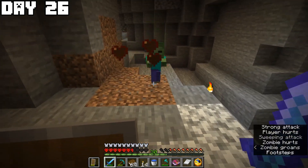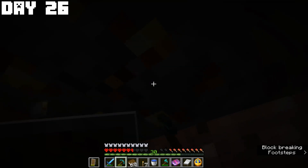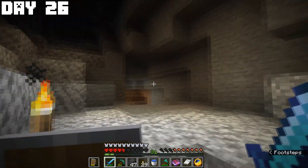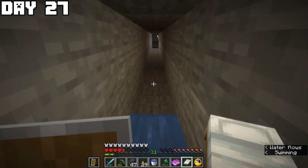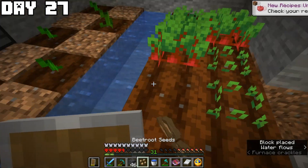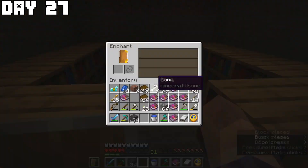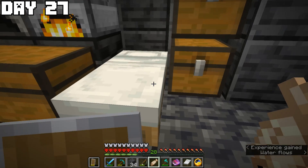Since I didn't have enough eyes of ender to fully fill the end portal and wasn't prepared yet, I traveled all the way back to my bunker on day twenty-six — which took the entire day. On day twenty-seven I finally made it back. I carved out an area for an enchanting room, placed all the bookshelves and the enchanting table, enchanted some items at level 30, and fished some more. The next day I hollowed out a new storage room filled with grimstone and added chests and item frames to label everything.